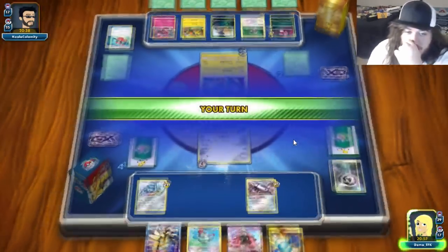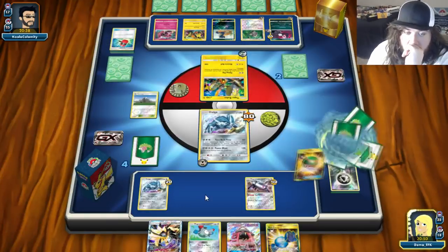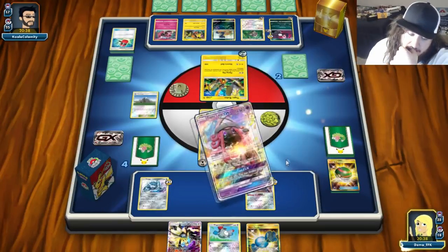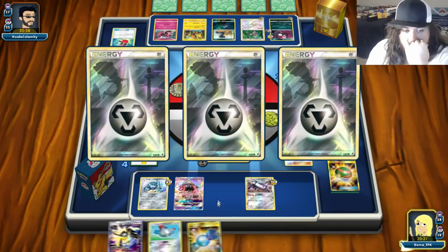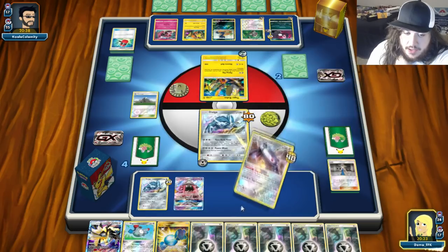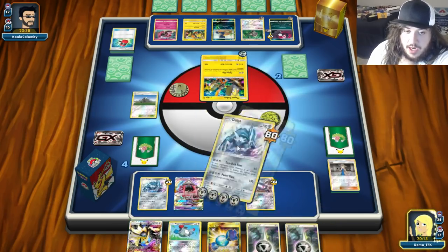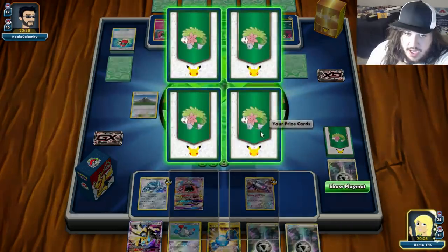Flying Flip — 20 to everybody. We'll Cynthia. Nest Ball for nothing. We have to go Lele or we just lose here. We'll grab a Lele, Lady — guaranteed energies this turn. Mount Coronet for two, Magnetic Circuit — one, two. We'll Power Blast for a knockout. We go down to three prize cards. I'm scared this Honchkrow is going to knock out the Tapu Lele somehow.